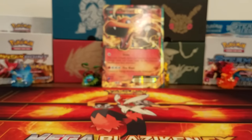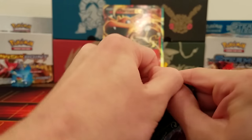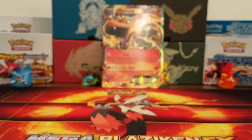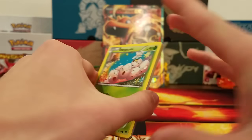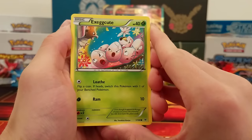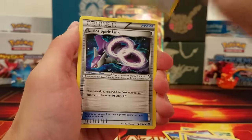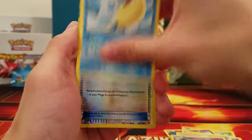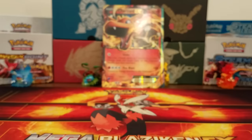Now we got the last pack and that is Roaring Skies. Last time I opened Roaring Skies was my Elite Trainer Box, which was a long time ago. Come on, give me that Shaymin! Exeggcute, Togepi, Fletchling, Shuppet, Swablu, Latios Spirit Link, Togetic, Pelipper, Mega Turbo Reverse, and a Skarmory. We didn't get that Shaymin, but that's okay because we got quite a few good cards here.